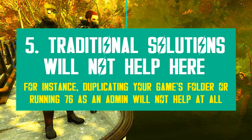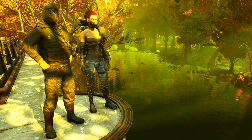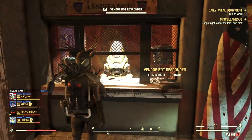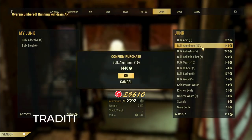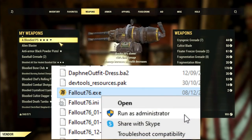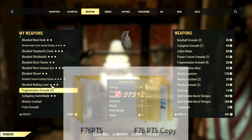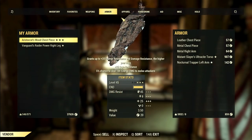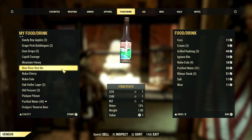Now that you know the source of this multi-client bug, it's time to unveil how to fix it. I often use two accounts to test things myself, so I was quite disappointed when I learned I could no longer do that with Update 33. I spent hours trying different things, and traditional fixes do not work here — things like running the client as administrator, repairing or reinstalling the game, turning off antivirus or firewalls, or even copy-pasting the Fallout 76 folder and running a client from each folder. Nothing works. I hope I can save you some time there.